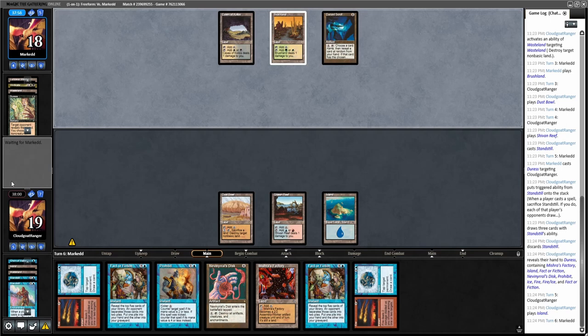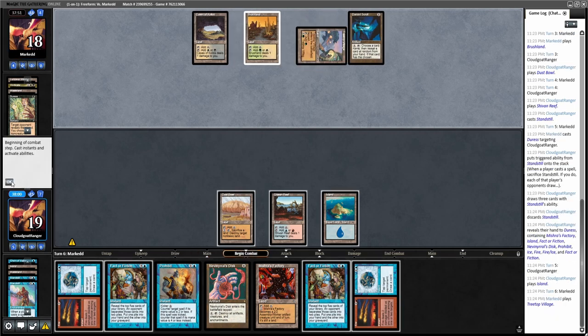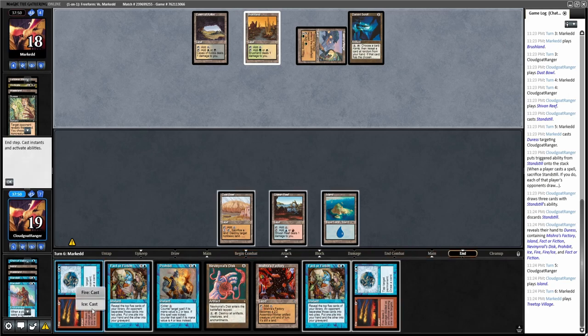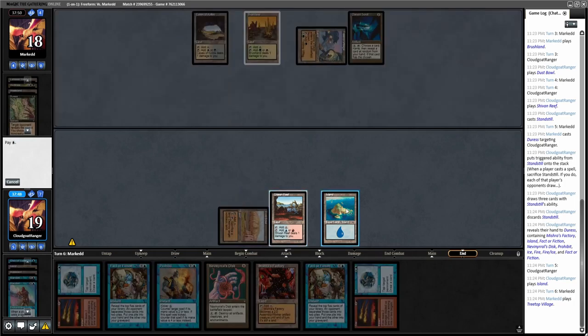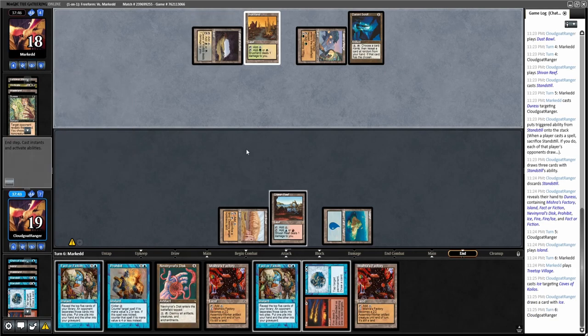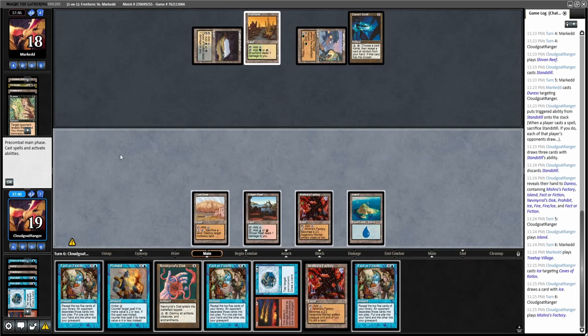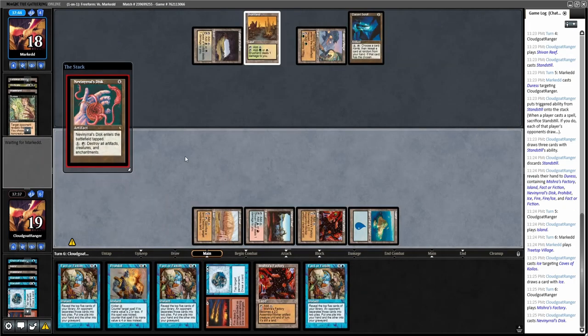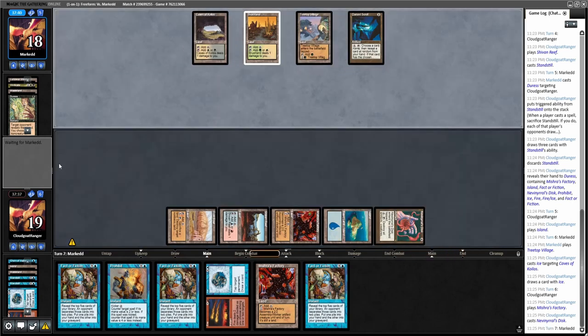I'll cycle this Fire/Ice since I don't know what he's playing — looks like some Junk-type deck. Another Mishra's Factory is good. A lot of Fact or Fictions — I think I'll run off this Disc to get it down now while he doesn't have much. Next turn I could start Dust Bowling him or Fact or Fictioning — I'd probably go down to five cards and get two or three.